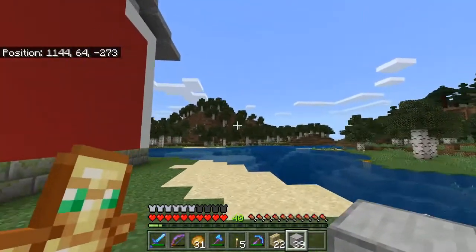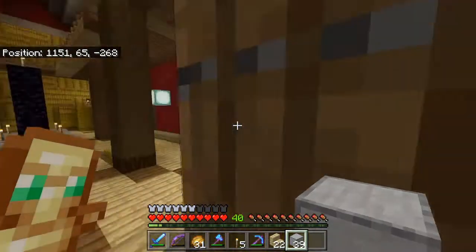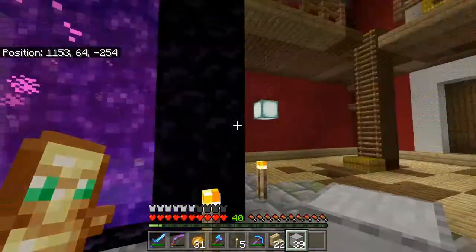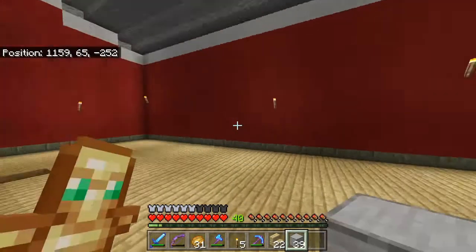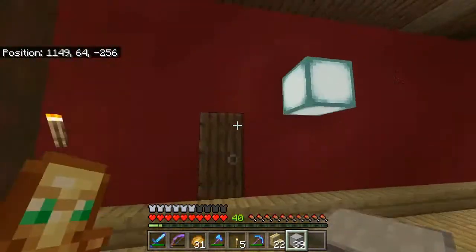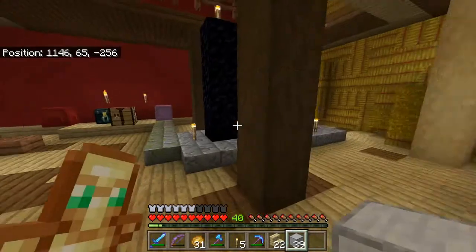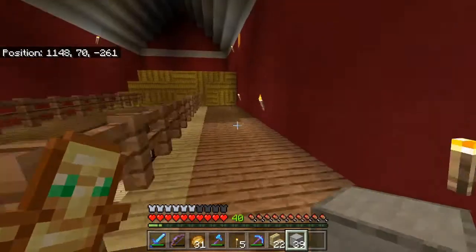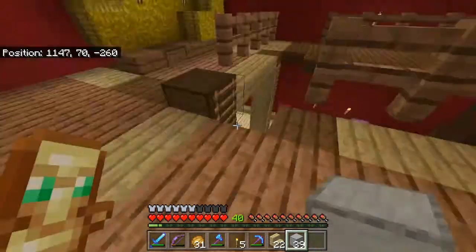Anyway, the barn is done as far as the exterior. The interior still needs a little bit of work. This whole wing here is flat empty. Squeaky has put horses in over here — I don't know if they will stay or not — so we've got to figure out the flooring. The hayloft is in for the most part and looks semi-decent, it's still too squared off but we'll work on that.